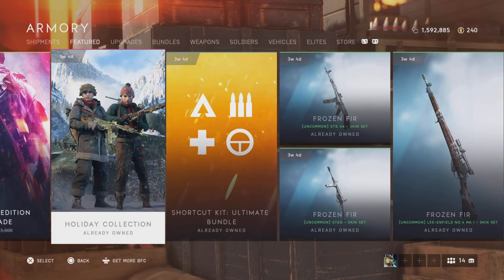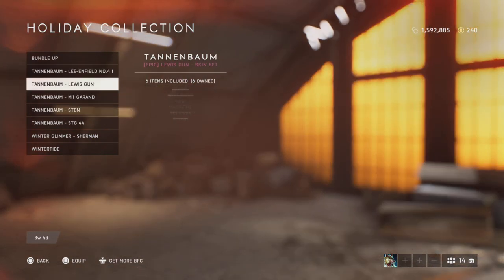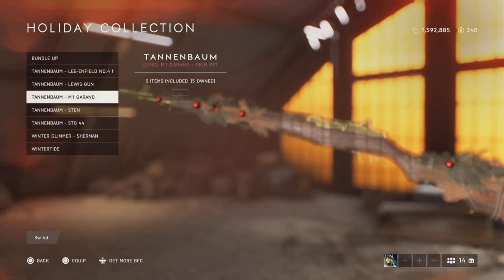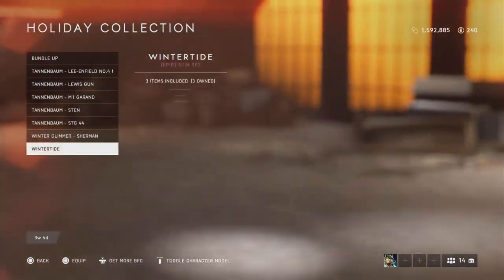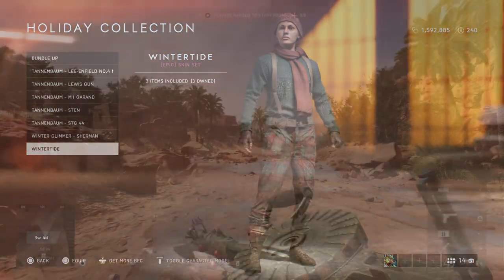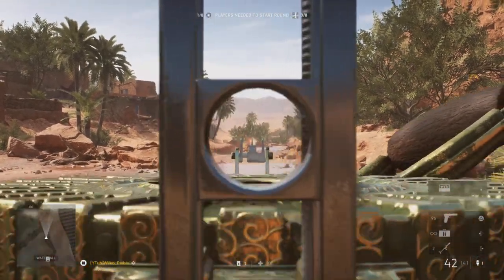Let's show you the new unique Lewis gun iron sight and glitched sight, which can only be obtained in the armory within the Christmas set you can see here, being able to obtain Christmas skins for all the other weapons shown there as well. But today we are looking just at the Lewis gun and the unique glitched and new iron sight you can get.